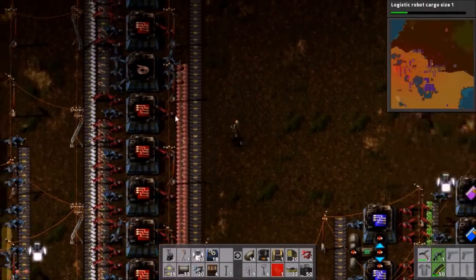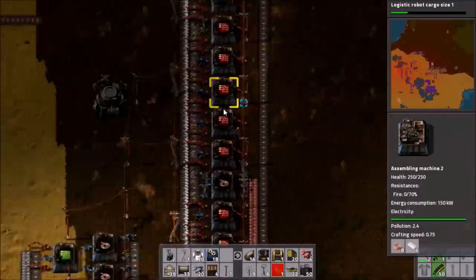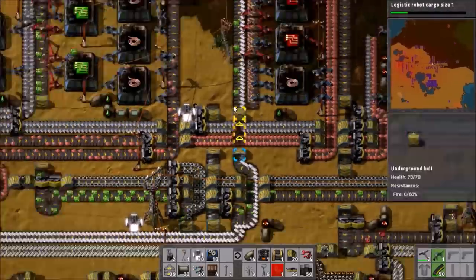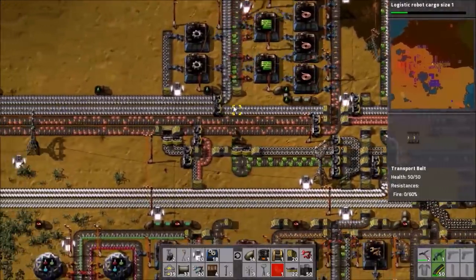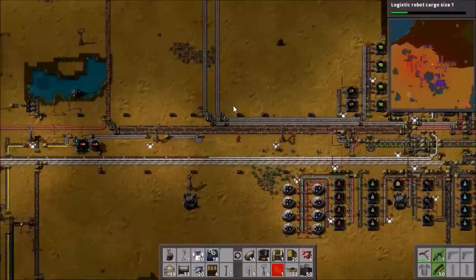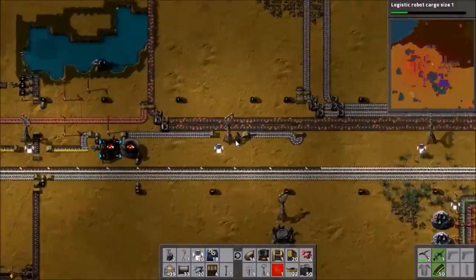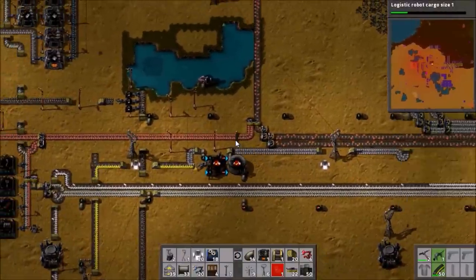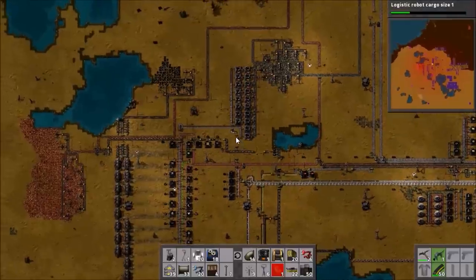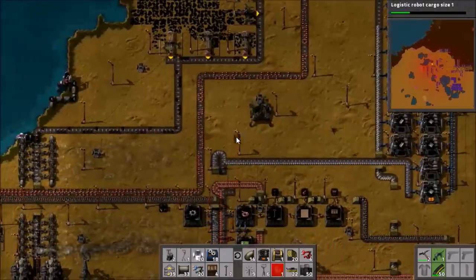There we go, it is all now set up and should be functional. But we don't have enough copper anymore so we're going to have to go and fix that. Luckily fixing copper is a much simpler thing because our copper deposit is a million times the size of our iron deposit and we can just keep adding more mining drills and it will never run out. That's my current plan.